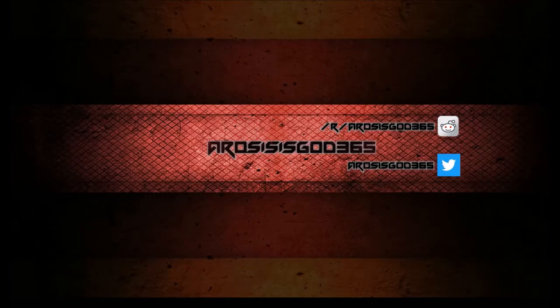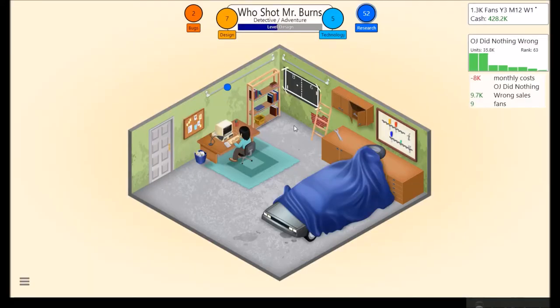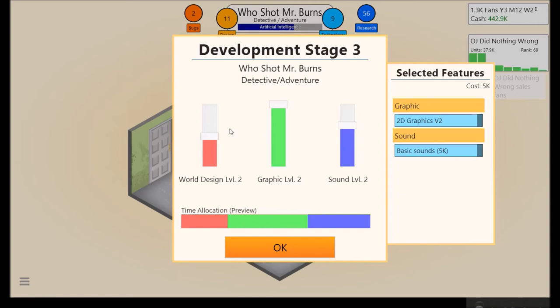Let me alt-tab and check really quick how long we've actually been recording here. 16 minutes — okay, this will be our last game for this episode. Adventure game: high level design, decent amount of dialogues, and then low artificial intelligence. Okay. We're floating around there — not doing too bad. I'm not sure if I usually release a hit game by now with several games or if I'm on track, but... High world design, high sound. That's not how it actually is, but whatever — that's what we're going with.